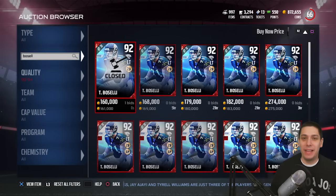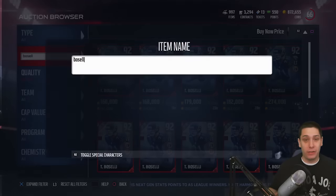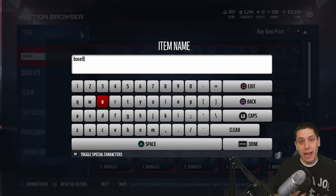Hey, what is happening guys, CLIQUID here back with another Madden 17 Ultimate Team video. Today we have two brand new legends in the game. They're a left tackle named Tony Boselli, who was pretty damn good for the Jaguars back in the day, and then we also have a legend that I would consider somebody that a lot of people kind of disrespect or forget about, and that's Paul Krause.